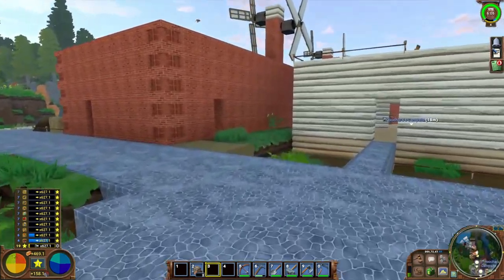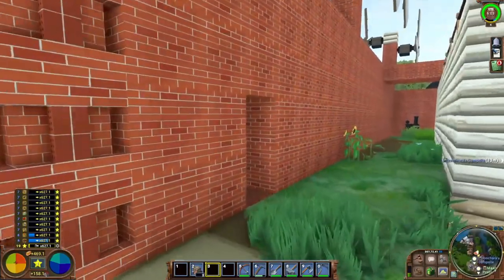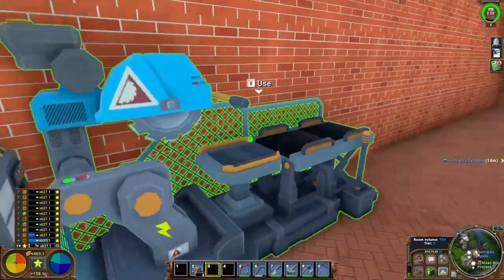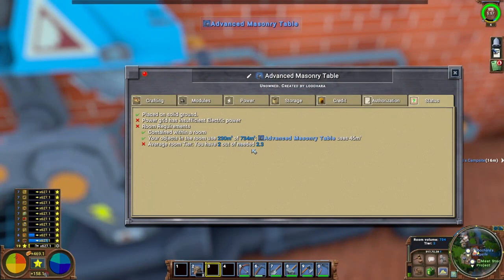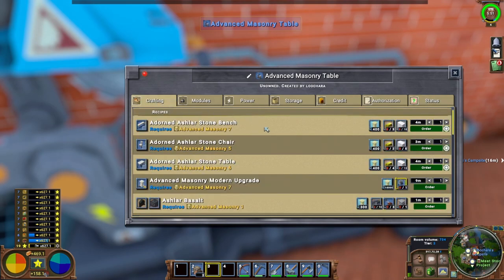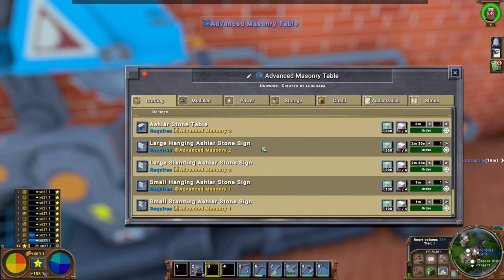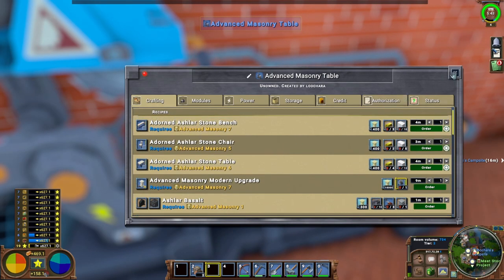We also have a couple other things we can do. In here we have a new machine as well, over here. So this also needs a tier 3, or at least partially tier 3 room. So we're probably going to do that. We've got all these fancy masonry stuff here we can do, once we get that. So that's something else we can do.